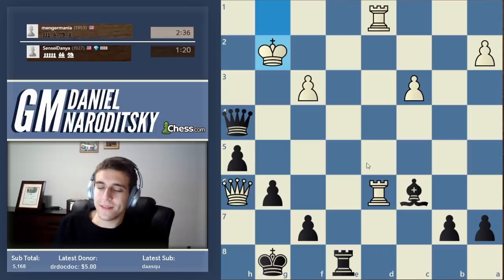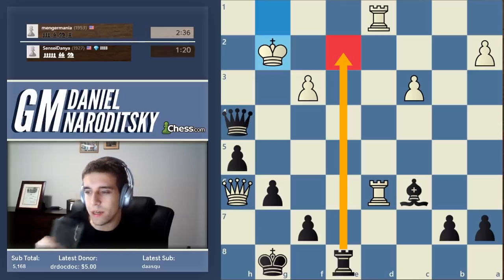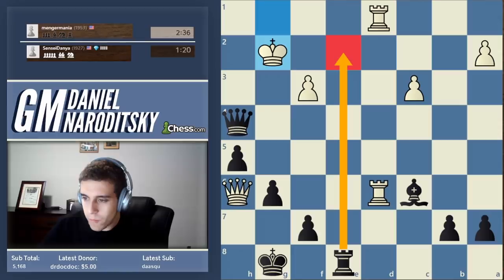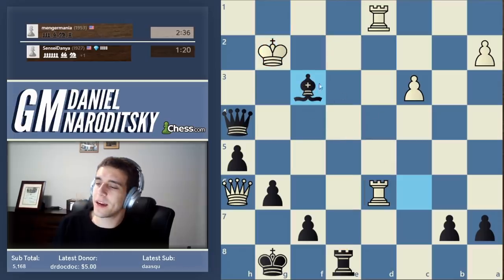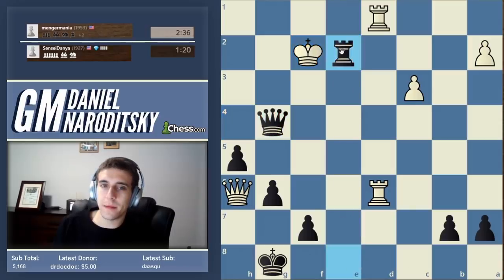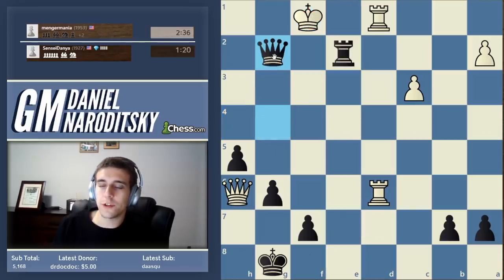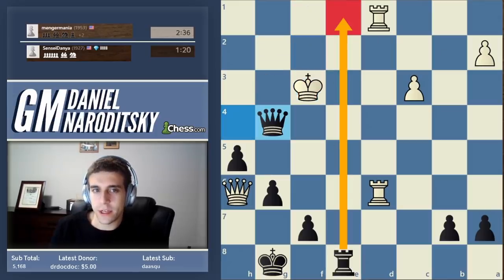Rook e2 is a simple mate, but if we wanted to rub it in further — bishop f3, sacrificing the bishop, check. Rook cuts off the king, king has to go back, and now the ladder mate: rook e2, queen g2. There was an abundance of mates here and he graciously resigned.